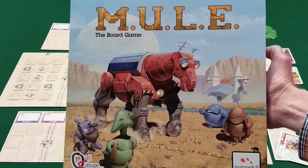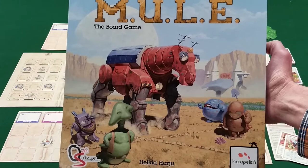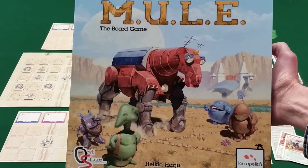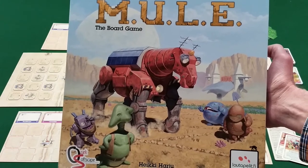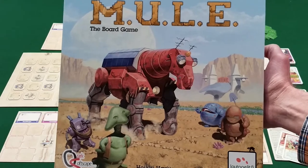Hi, this is Matt the Game Explainer. Today I'm going to be looking at Mule the Board Game, designed by Heike Harju and published by Lautapelit.fi. It is a game for three to four players and takes roughly two hours, plus or minus a little bit, to play.